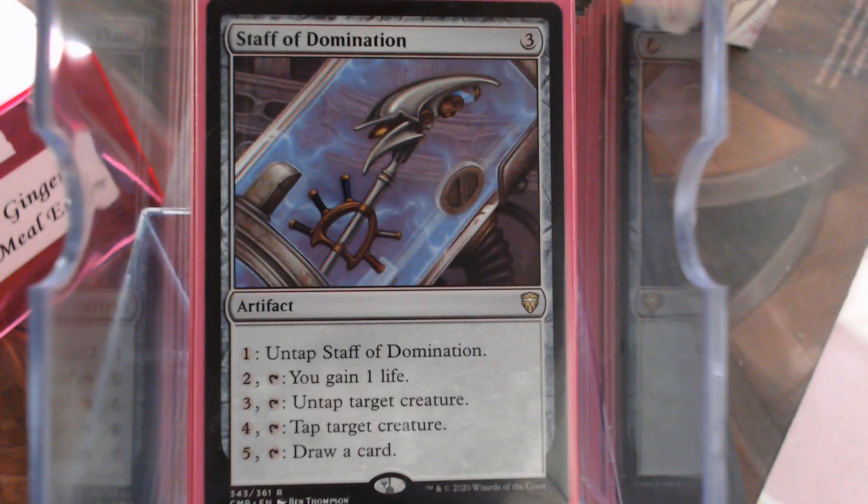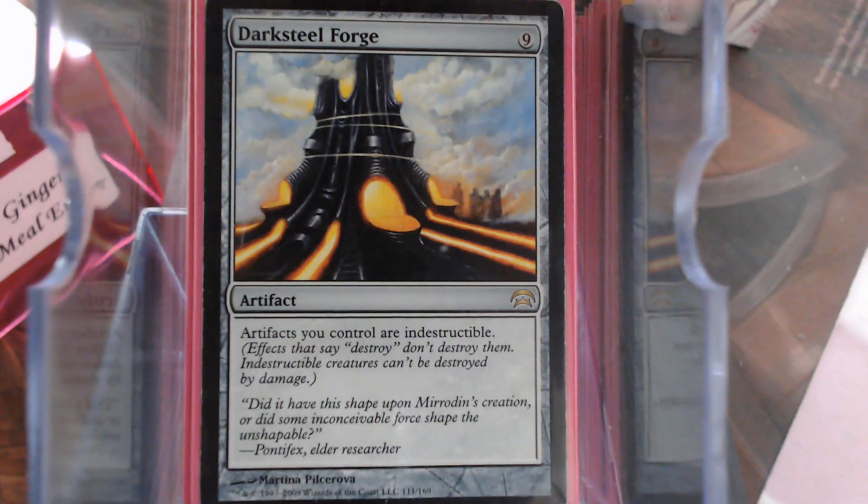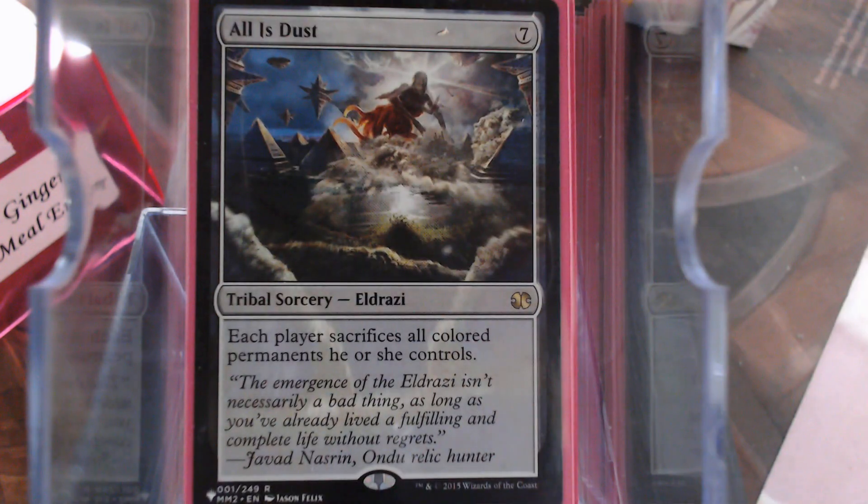Staff of Domination — an amazing card, especially with all the other stuff in the deck, the mana ramp. And of course, our good old Darksteel Forge to protect her from any of those board wipes. Speaking of board wipes, we have our own in All is Dust.